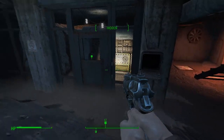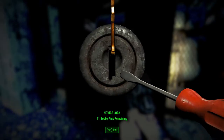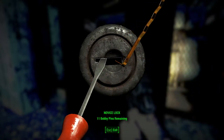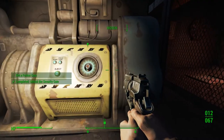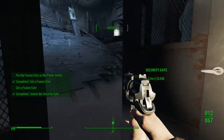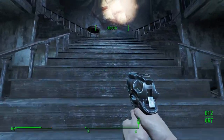Alrighty, here we go. Here's our door — unlock gate. Eleven bobby pins remaining. That's it. Fusion core. It's okay, boy. Alrighty.